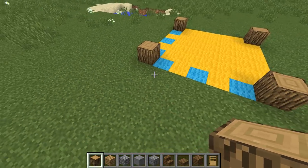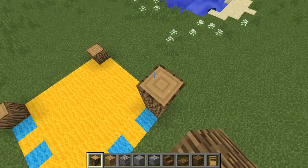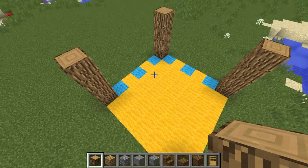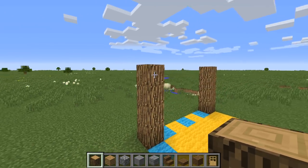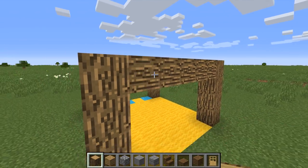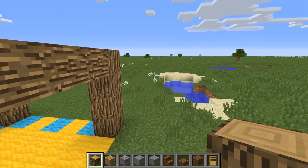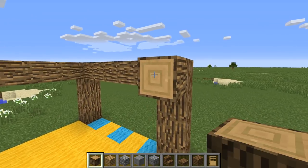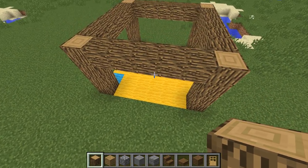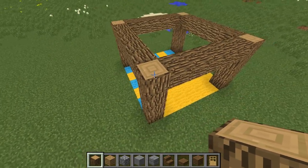You'll notice this is a similar way we start most houses — if it ain't broke, don't fix it. Get a tower of four blocks in each corner of your square, then bring your frame across. If you want a bigger house, you can do multiples of these squares. All the houses in my tutorial series are done in this style — just multiples of squares, building up until you've got a shape you like.